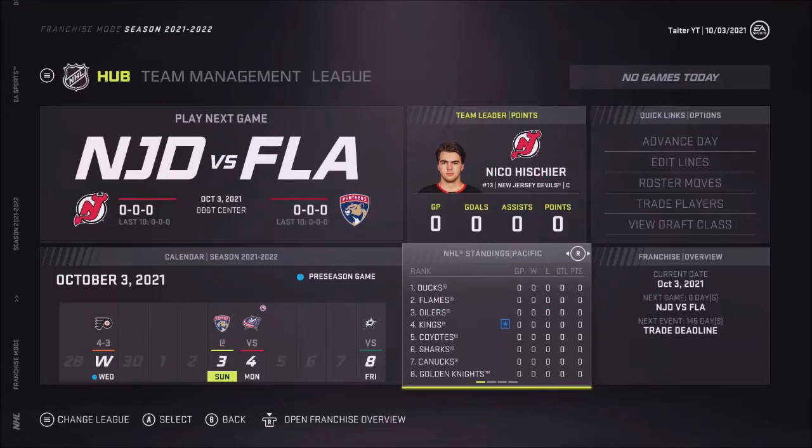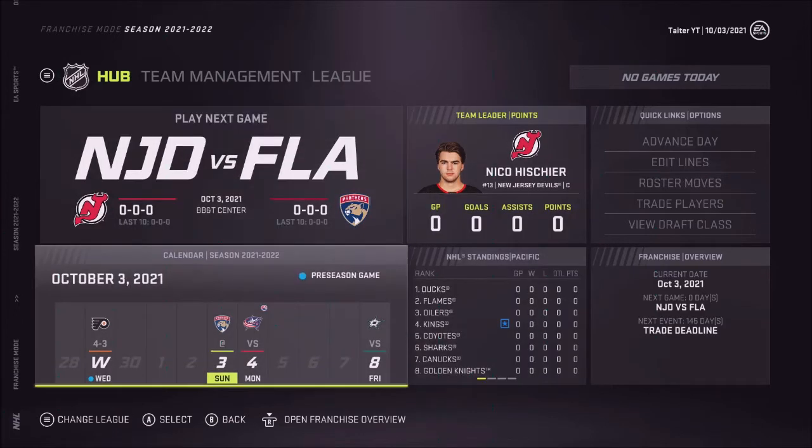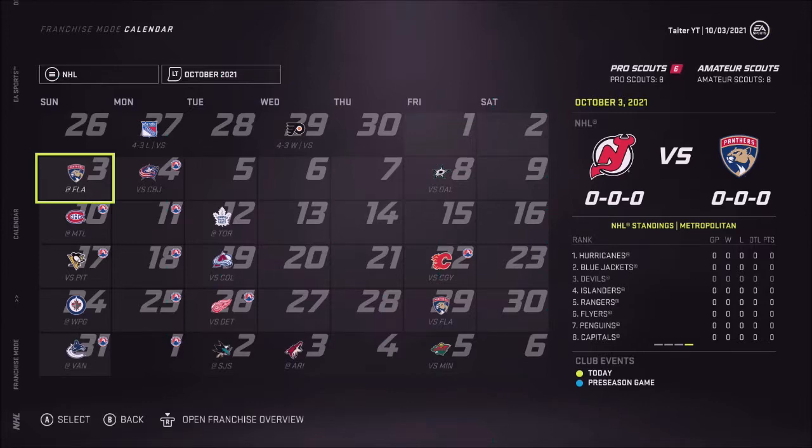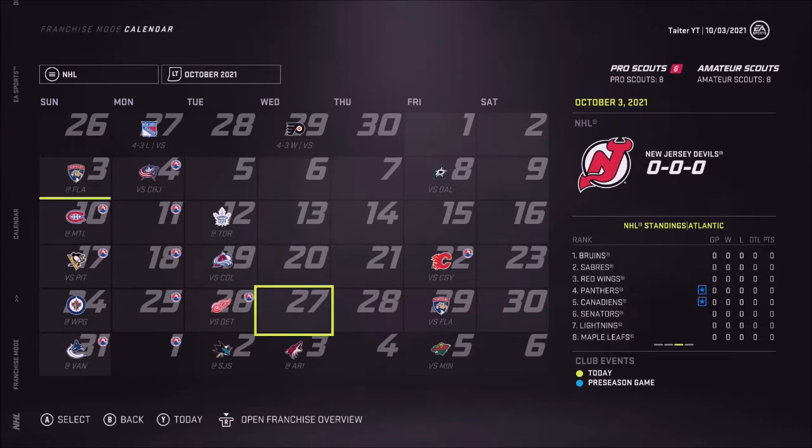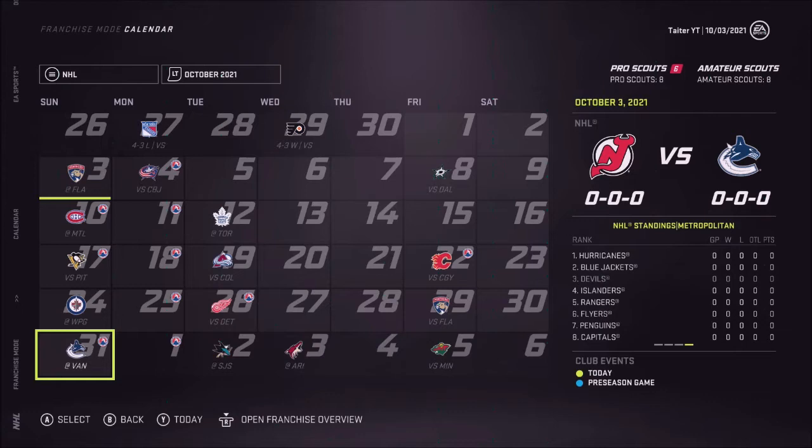What's up guys, it's Tater here, welcome back to our New Jersey Devils franchise mode episode number five. We are starting off season number two. We've turned injuries off for regular season, we'll turn them back on for off season, and they've updated franchise mode so we'll see how that goes. I haven't touched franchise mode in a little bit, it's just been a chaotic week, but I'm going to try and get a few videos out. Let's go ahead and do a slow sim of the Vancouver Canucks game.